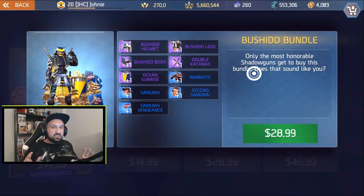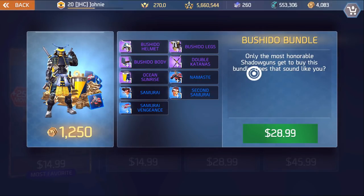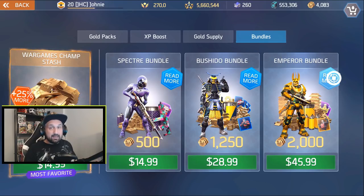The next bundle is the Bushido bundle — it's just a cosmetic bundle with cosmetics, stickers, and one emote. I already have everything except the helmet, so I'd essentially be paying around $20 US for the helmet and three stickers. But what you don't see under my face cam is you also get gold on top, plus the dual-color paint, stickers, emote, and 1,250 gold.